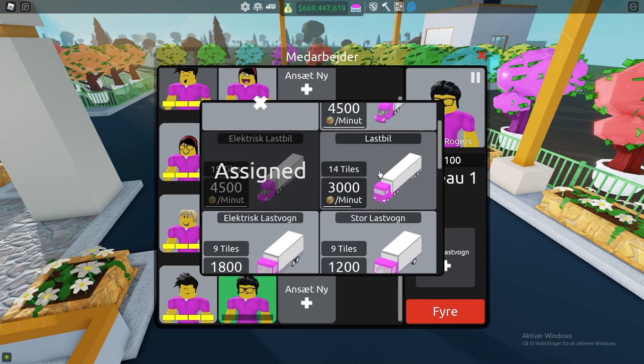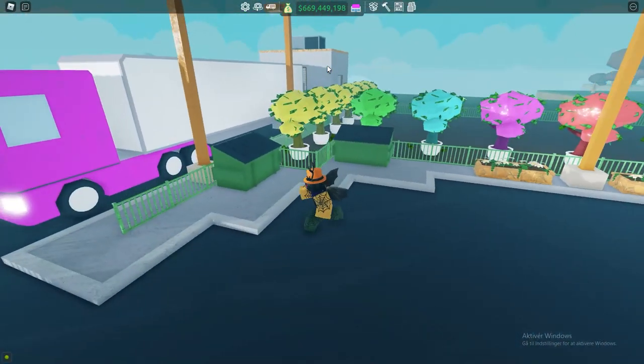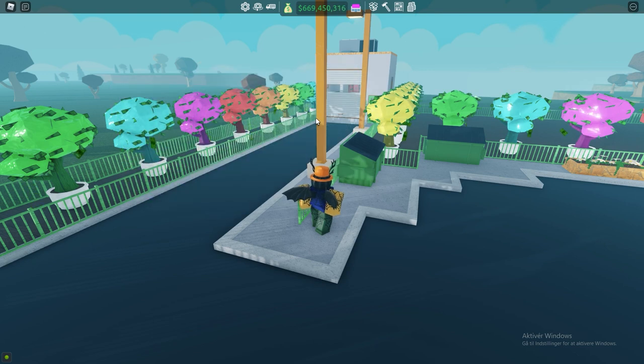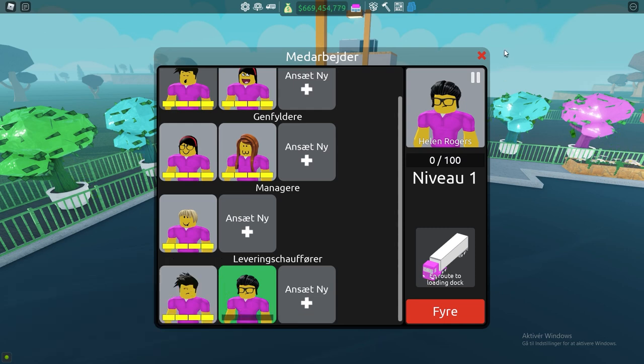Let's equip this driver with this truck. You should be able to see them pop up right here behind me. Once you do that, here they are in the truck and they will now see what stuff they need to go get and then go for it. They just disappeared, and now once you have it here, it says it is en route to the loading dock.